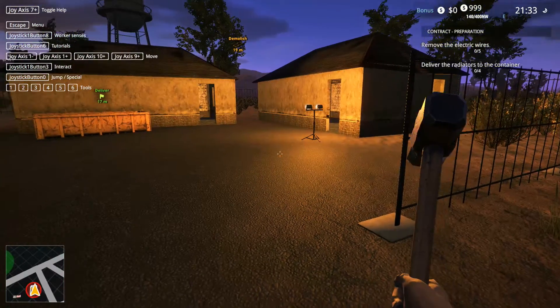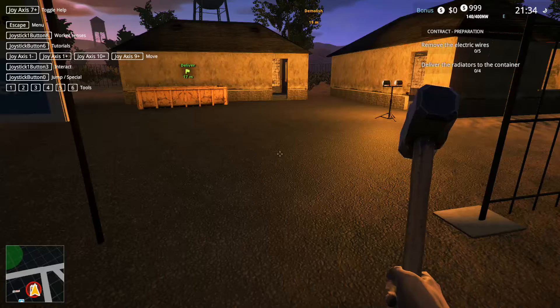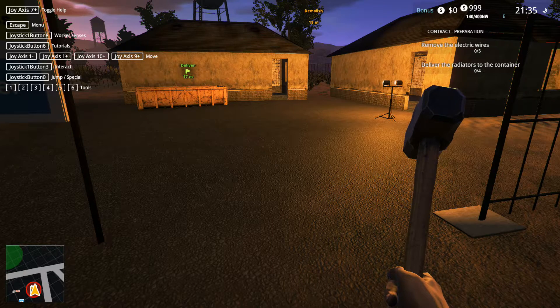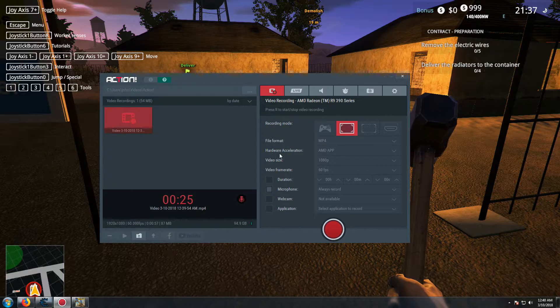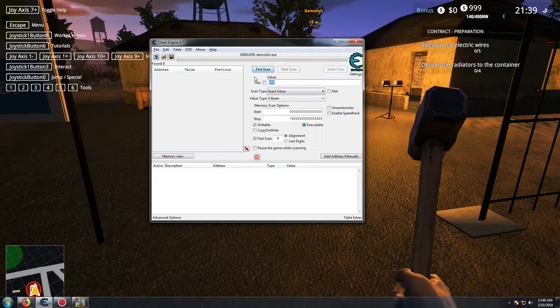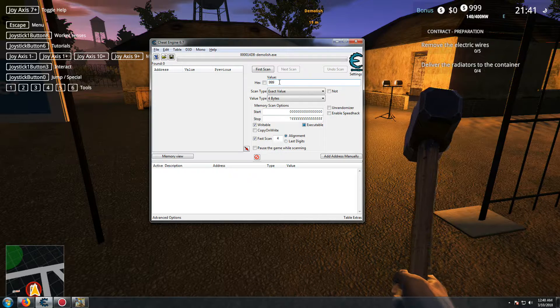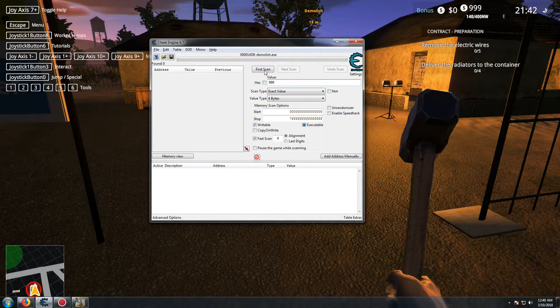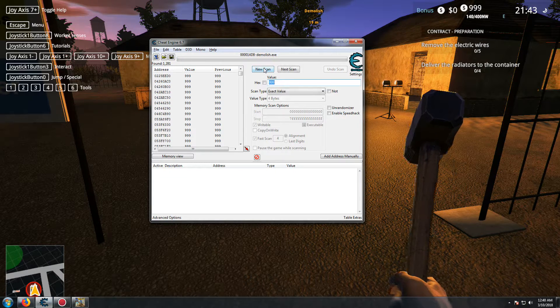If you look on the top right hand corner, you'll see 999 - that's my current money. So what you want to do is, once you've got the game up like this, just run Cheat Engine and select that one. Put in what you currently have - so I've got 999, I'll put that in - and then just go first scan.